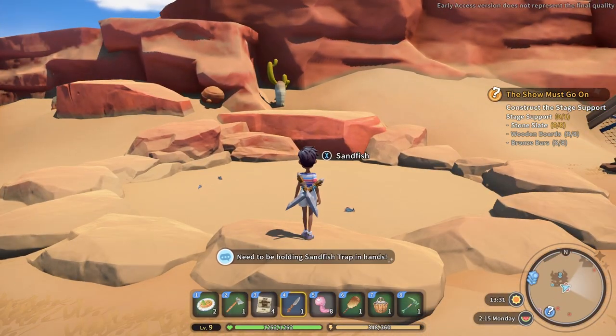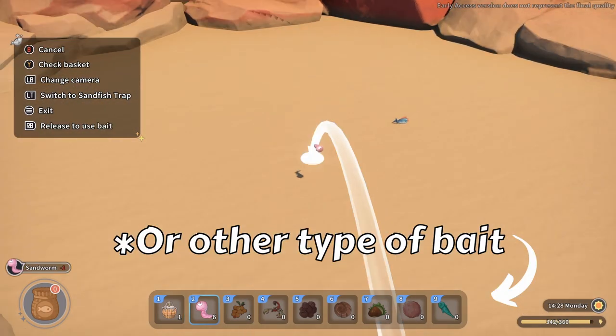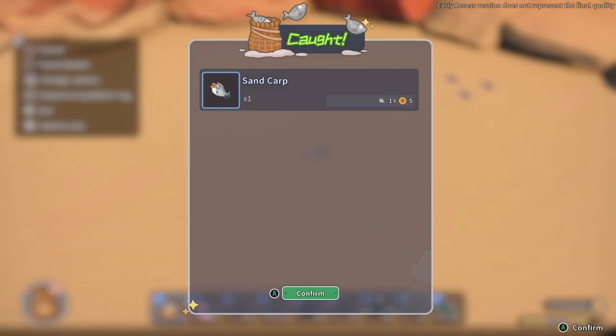Sand fishing can be a bit tricky to learn at the start. Make sure you take a few sandworms that you've gathered up along the way, and when you reach the sand fish pit, toss in a worm, line up your basket to throw. When the fish come for the worm, toss your basket in, and there you go.